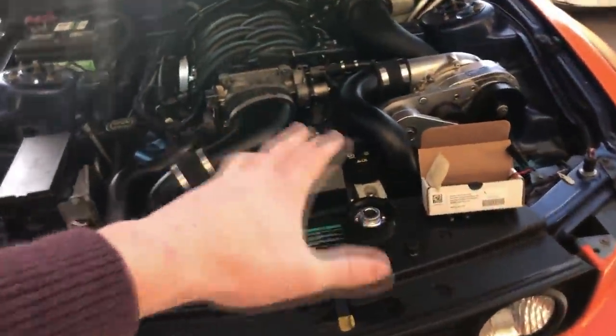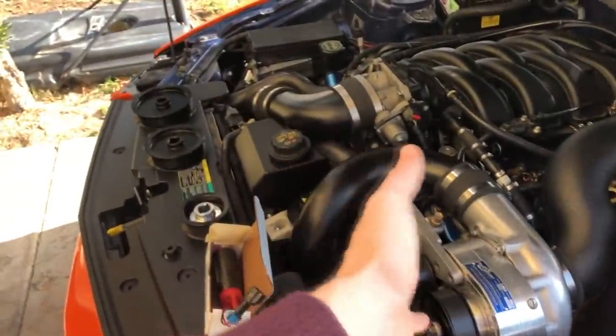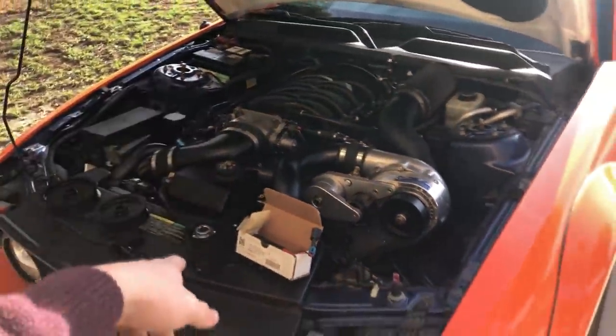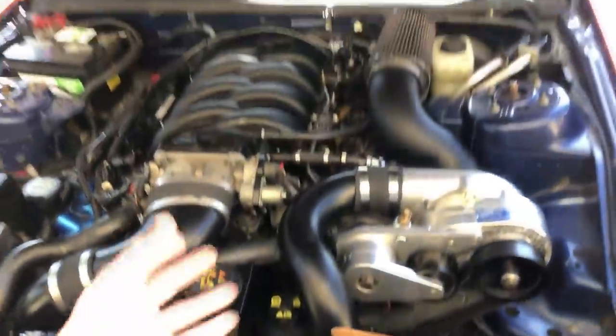They also found that since we had dynoed it on that pulley before, we bent my harmonic balancer, which is really bad — it can vibrate a lot of components that shouldn't have vibration, and can ultimately destroy your whole crank and kaput the motor. So we had to order a new harmonic balancer, which was a setback. It wasn't the new shop's fault, it was the old shop's. Even after I stopped going to the old shop, they were still ripping me off. Anyway, we got the new harmonic balancer on and dynoed it at 690 wheel.